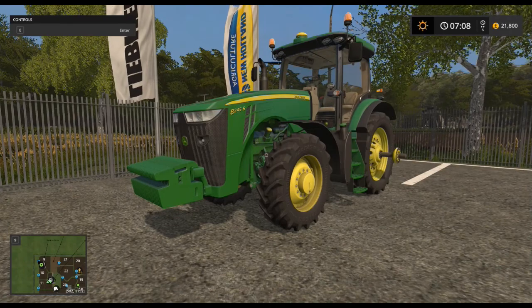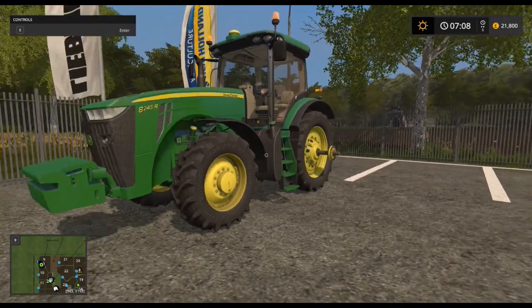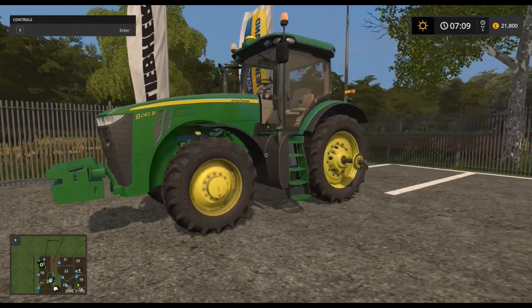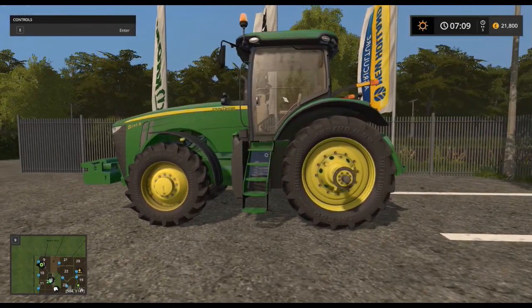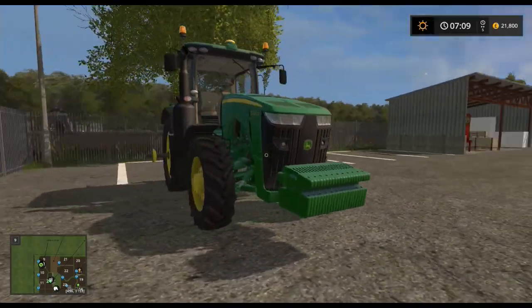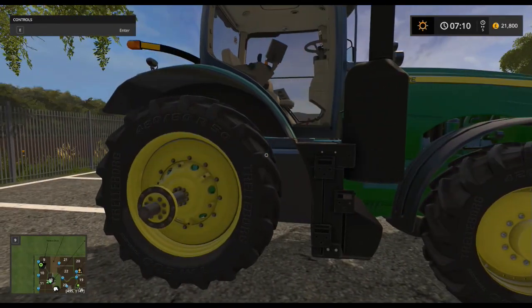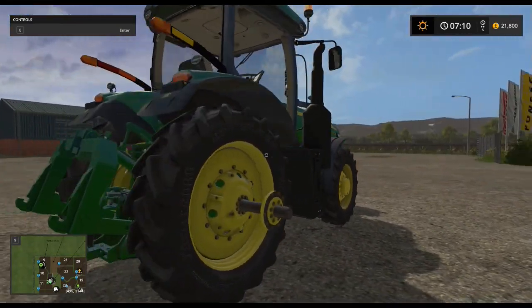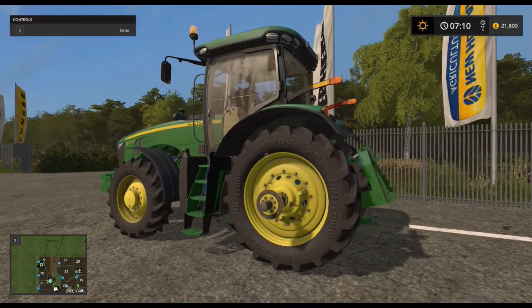So this is it. This is the John Deere — as you can see, it's green, surprisingly enough. This one does look quite good, I have to say. Nice colours, very visually appealing from the outside, quite nice.